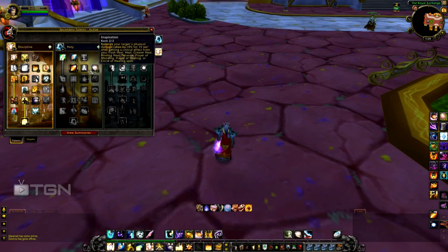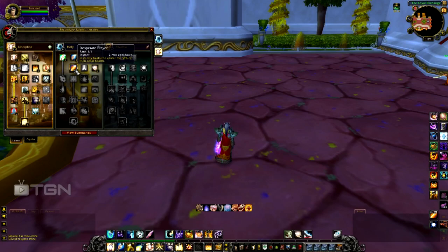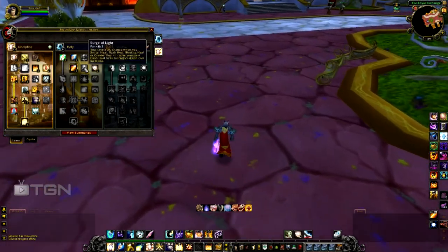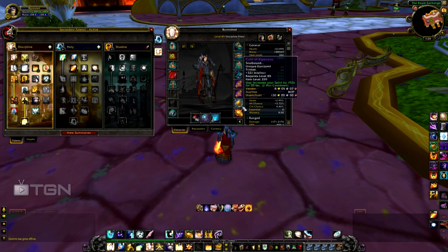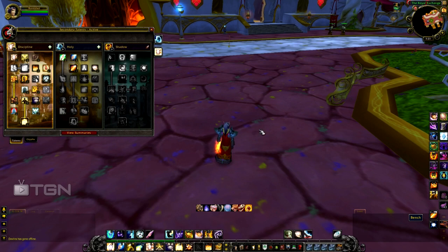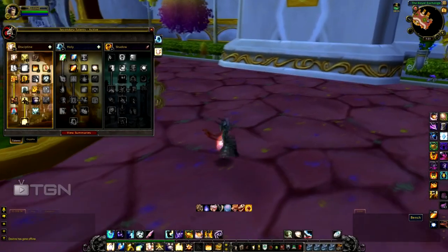This is why you go into the Holy Tree instead of Shadow — Desperate Prayer instantly heals the caster for 30% of their total health. This is an absolute lifesaver. Disc Priests have spells to reduce damage or absorb it, but nothing to instantly give us health — so this is it. You can also combine it with the Emblem of Tenacity trinket, which increases total health, making it equivalent to about 40% healing. I personally use a mana trinket, but I'll cover that in a later episode.